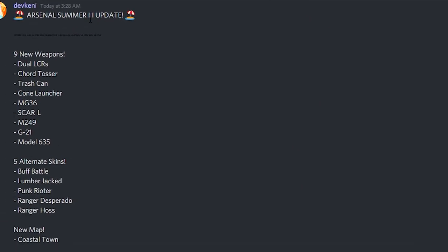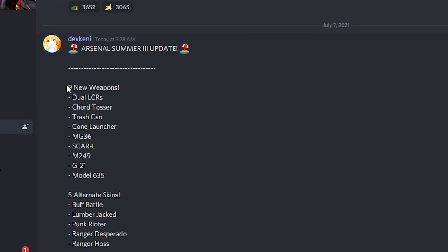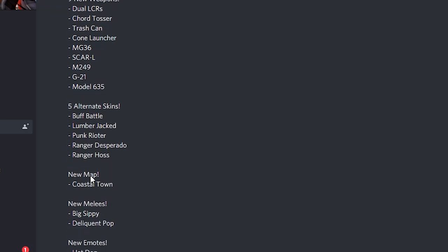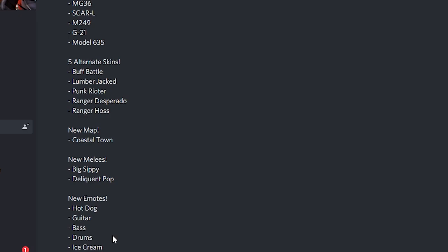Arsenal Summer — this is probably the third summer update. Going through the update log: 90 weapons, duo, all LCRs on core posture, and we got Cone Launcher, MG36, SCAR-L, M249, G21, and Model 635. Then we got five new skins: Buff Battle, Lumberjack, Punk Writer, Ranger Desperado, and a Ranger House. New map: Coastal Town. And two new melees.